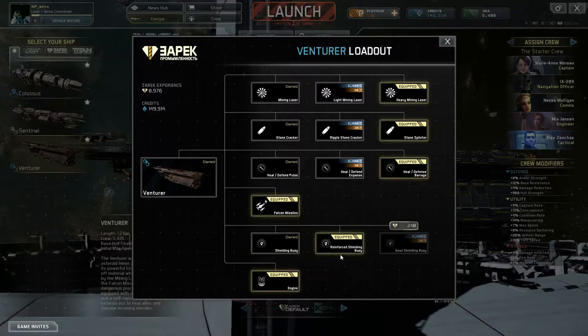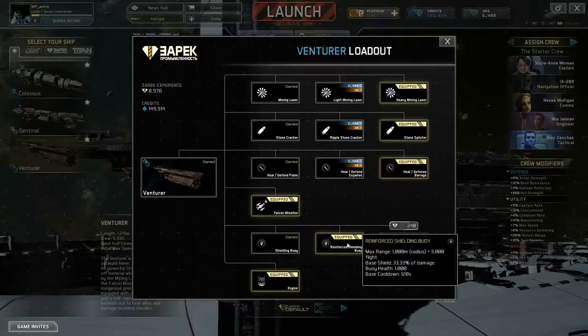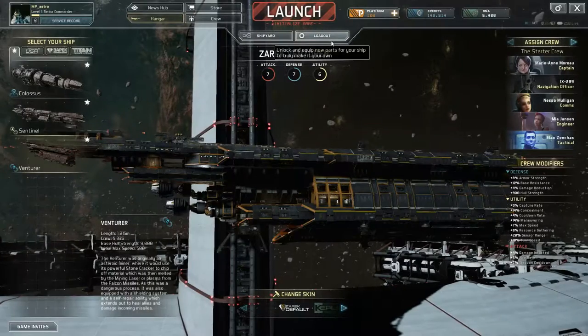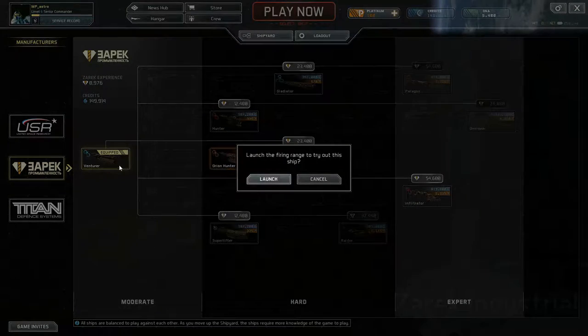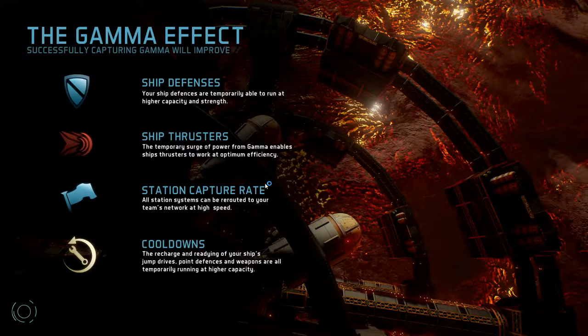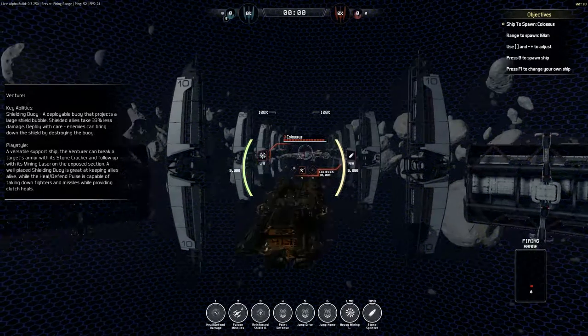Let's head to the shooting range and have a look at some of the abilities in action. Once we've done that we'll go into some actual gameplay, and I'll talk a bit about how I play this ship. I'm not saying that's the right way, or that I'm even good at the game — quite the opposite — but I'll still try to make some points about how I use it.